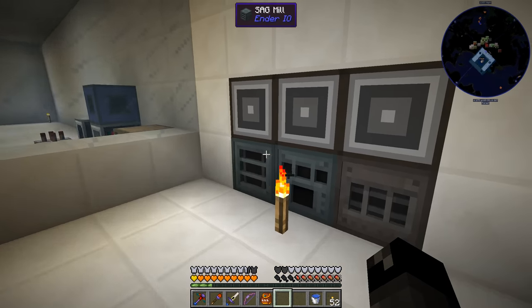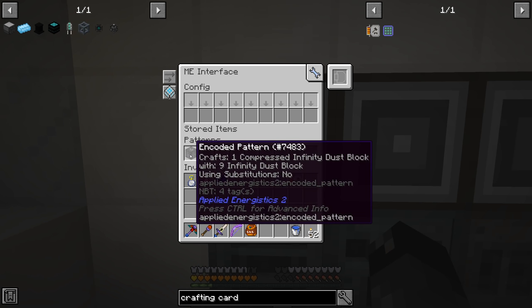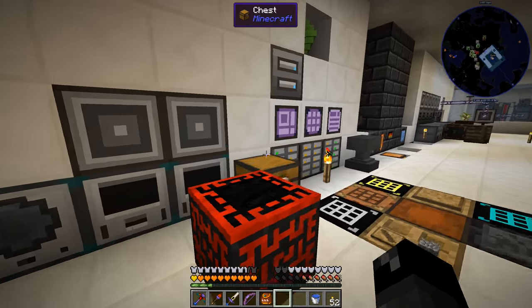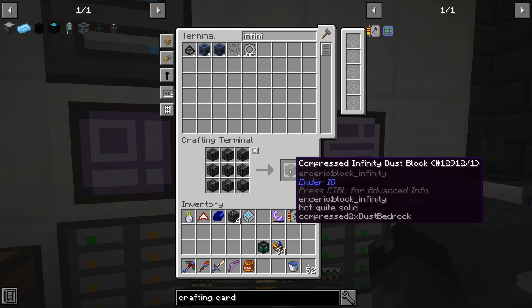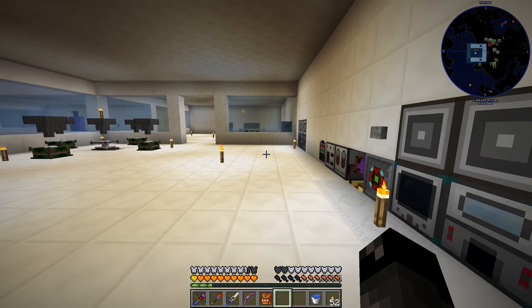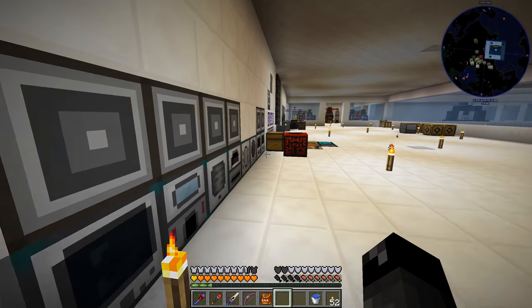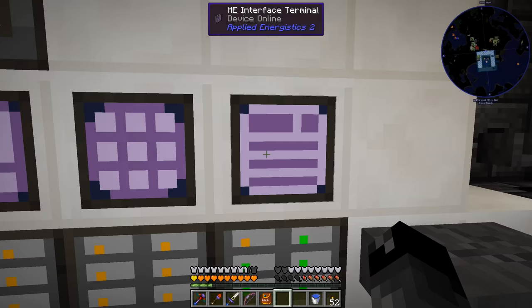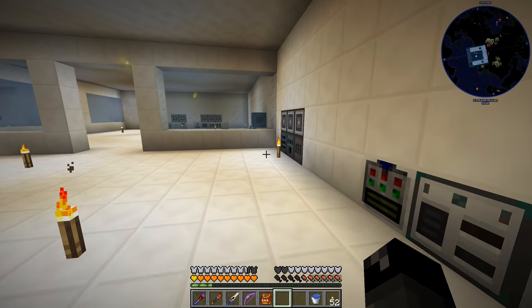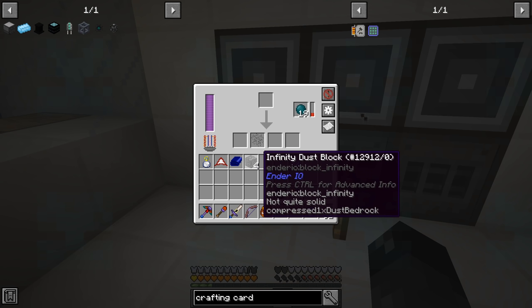Oh, I didn't put the recipe in — that's the problem. The crafting card has to go in there and the system needs to know how to craft it. So that pattern goes here, and then the system needs to know how to craft it, so we put that pattern into the system somewhere. Now that should continue to loop over and over. There it goes — it's automatically doing it now.